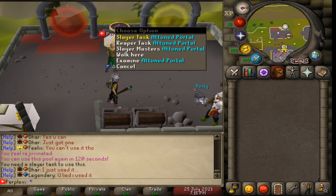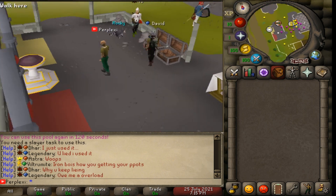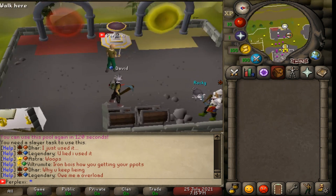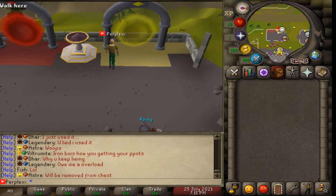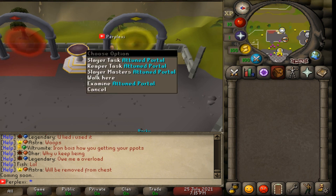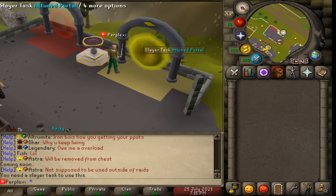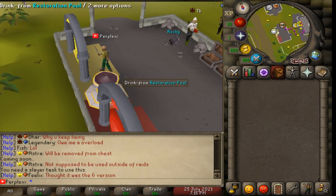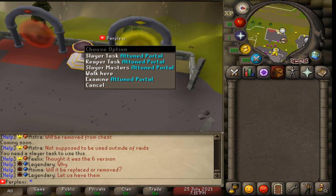To the right of the Exile portal, there's a slayer portal and a reaper task portal. Click the slayer portal to be sent directly to the slayer masters on the left of the home area. Reaper tasks are coming soon - not out yet. To get a slayer task, just grab one from a slayer master and then you can teleport directly to your task through this portal, which is really nice.